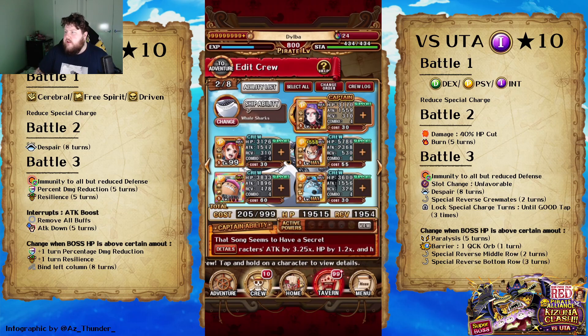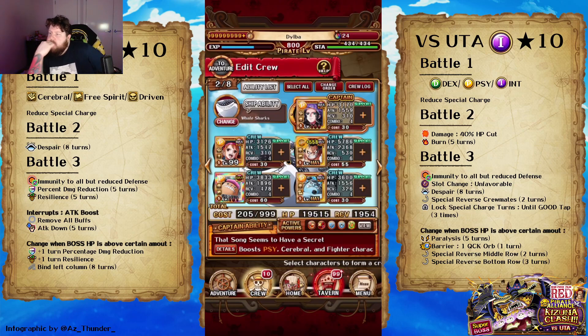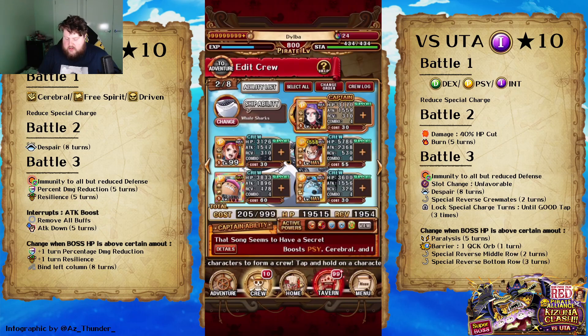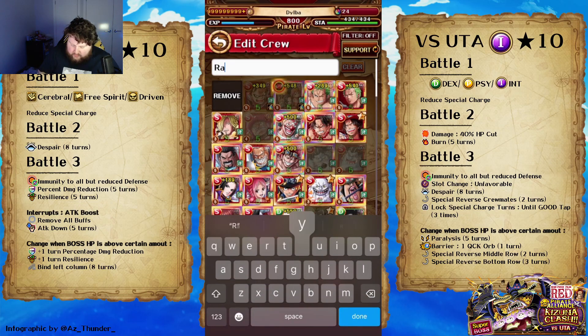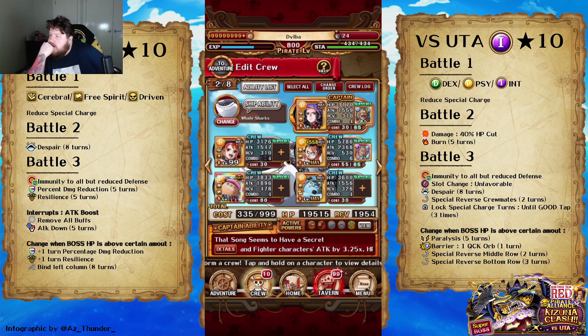Nami has reduced cooldown whenever other people use specials. Five turns of paralysis — I don't have a way to get around that initially. But actually, putting it in Rayleigh — it'll proc at the same time as the despair, I think. This is the one I'm not sure will last very long, but I'll keep you guys posted. I will obviously upload my teams when I've been doing some runs.